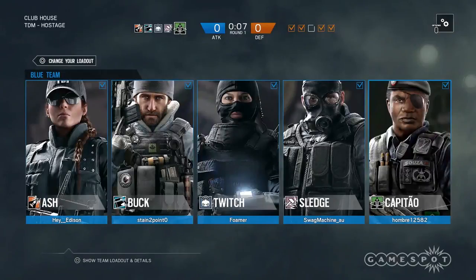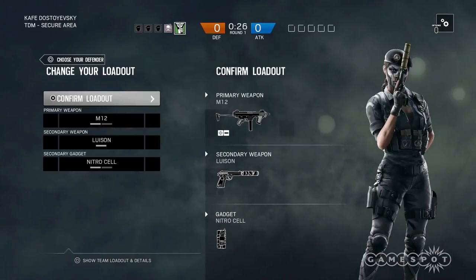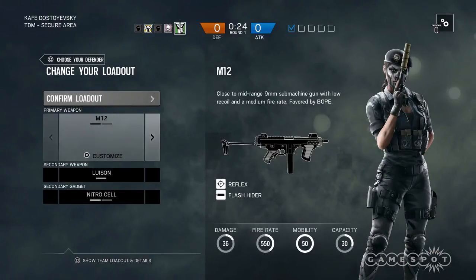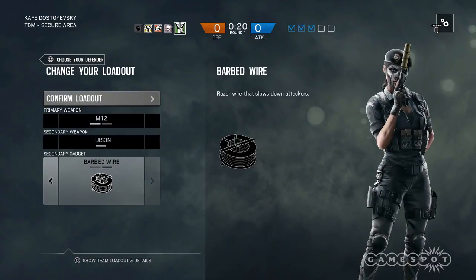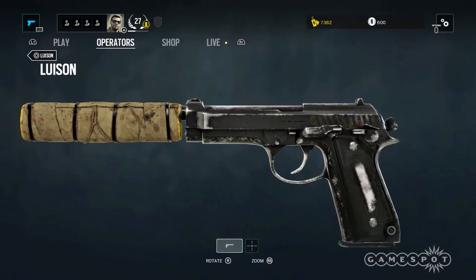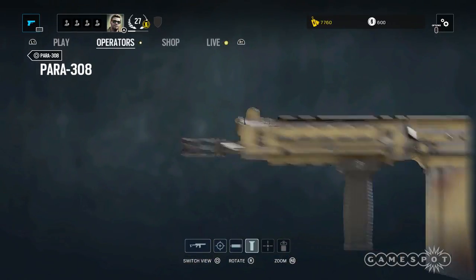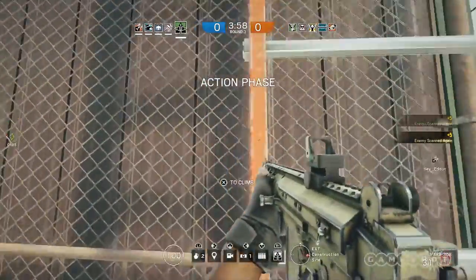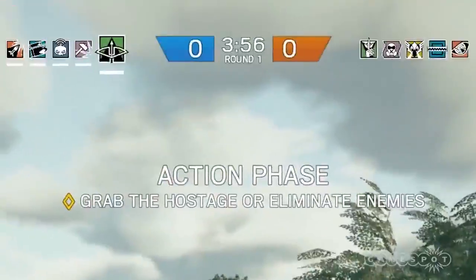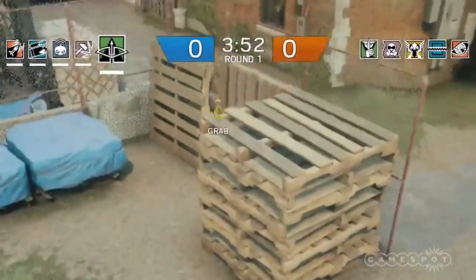Another handy new feature is the ability to check what loadouts your teammates have selected during the ready up phase. A few times I noticed we were all loading in with barbed wire or frags, so I would back out and adjust my loadout accordingly. I also used it to check the loadout of skilled players I was matchmade with, so I could see how their gear differed. Customizing gear is now much prettier thanks to a full screen weapon preview that can be zoomed to highlight specific attachments. The tactical map has also been improved with more detail for both defenders and attackers. The heads-up display has also been updated, with armor no longer displayed and new player icons that, according to Ubisoft, make determining the status of your teammates a much smoother process.